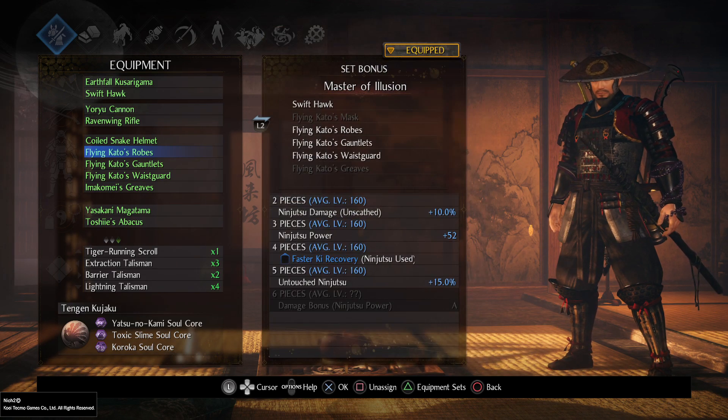The base is Master of Illusion because of its great bonuses for Ninjutsu. Sadly, the full set bonus is not so great, so I'm not going to get it.